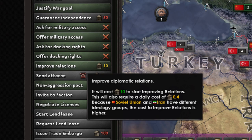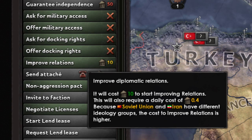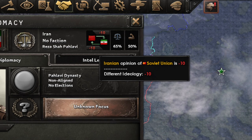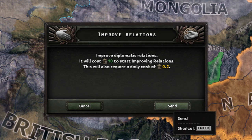Improving relations is a very important but costly tool. Many other diplomatic options, as well as many focuses, decisions, or inviting nations to your faction are based on other countries' opinions of you. By improving relations with a country, you will pay 10 political power upfront — which is cheap — but in addition 0.2 political power every day. This doesn't seem like a lot, but if you did it for a year, that's 75 PP. I advise only doing this if you need a certain opinion for your focus tree, or if you're roleplaying of course.